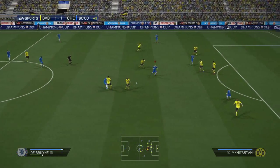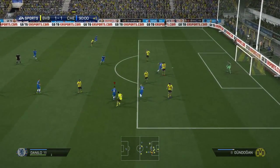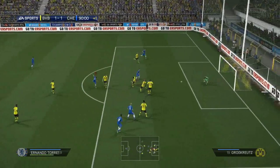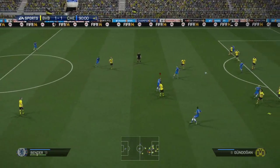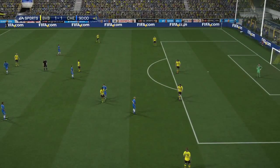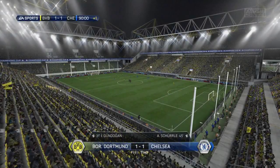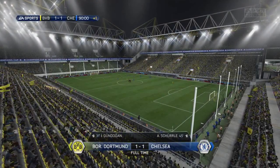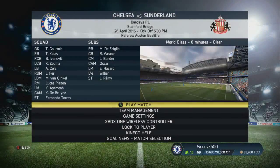Kevin De Bruyne tries to force an opportunity towards the end - Torres picks the ball up on the edge of the box from Danilo and strikes the foot of the post in stoppage time. A second away goal would have been wonderful to take back to Stamford Bridge for the second leg. Unfortunately we don't get it - we only get the one - but we're still on level terms, so if we win the second leg outright we'll go through.